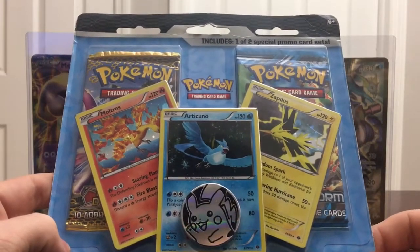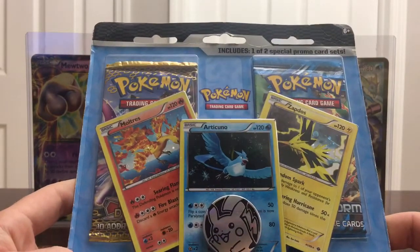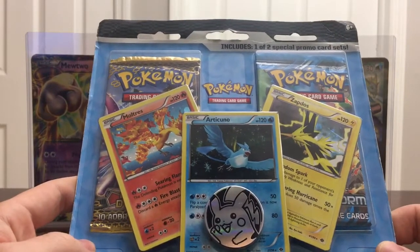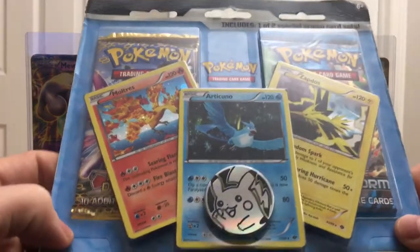What's going on YouTube? Pokeball here bringing you another Pokemon TCG opening. Today we have a throwback Legendary Bird Blister that comes with two booster packs — a Black and White Next Destinies and a Black and White Plasma Storm.